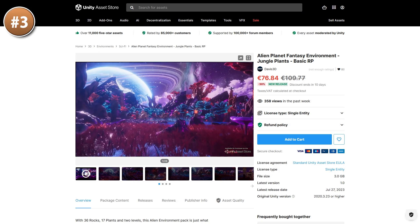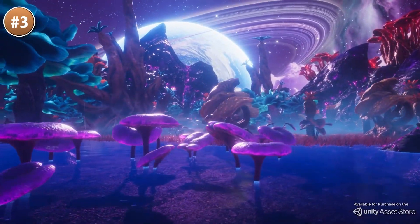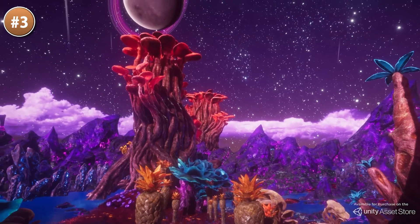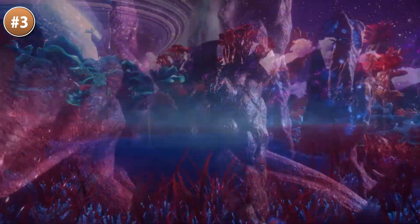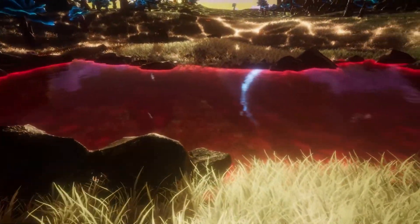Then for something a lot more sci-fi, here is an alien planet. It looks really excellent and very alien-like. It's got lots of weird vegetation, some weird trees and a great looking sci-fi sky. It even includes some particles for water and rain.